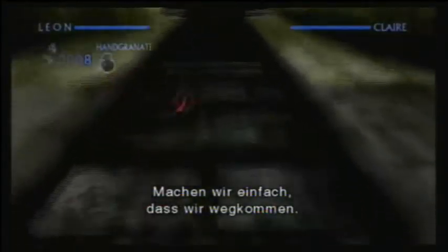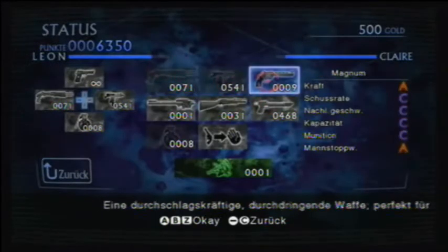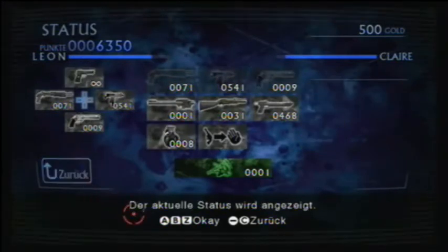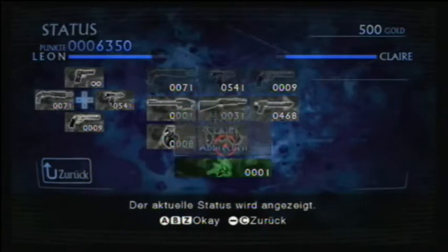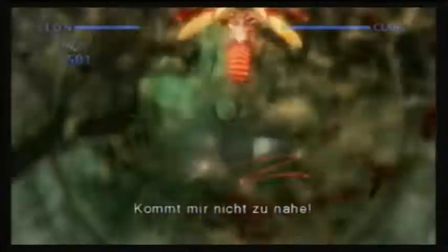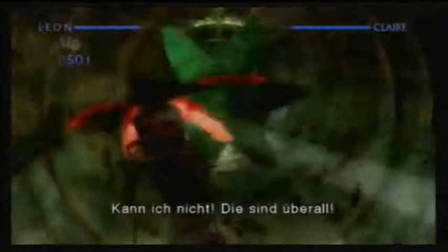Eine weitere Neuerung im Genre bietet das Spiel im Bereich der Waffen: Diese kann man jederzeit während der Level einfach wechseln. Ist also eine leer, nimmt man einfach eine andere. Auf dem Statusbildschirm kann man auch jederzeit ein Kraut für einen der beiden Charaktere einsetzen und so heilen. Wieder dabei ist natürlich auch das Messer – bei gedrückt gehaltener Z-Taste schwingt man einfach das Nunchuck und vernichtet so Gegner, die einem sehr nahe gekommen sind.